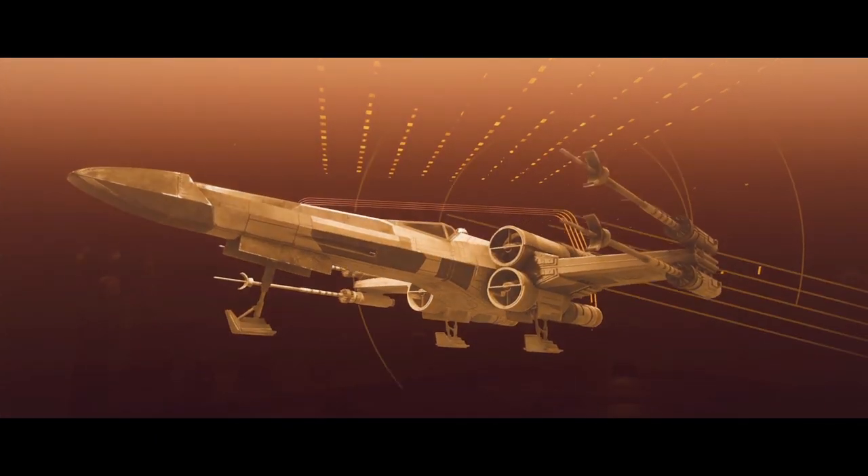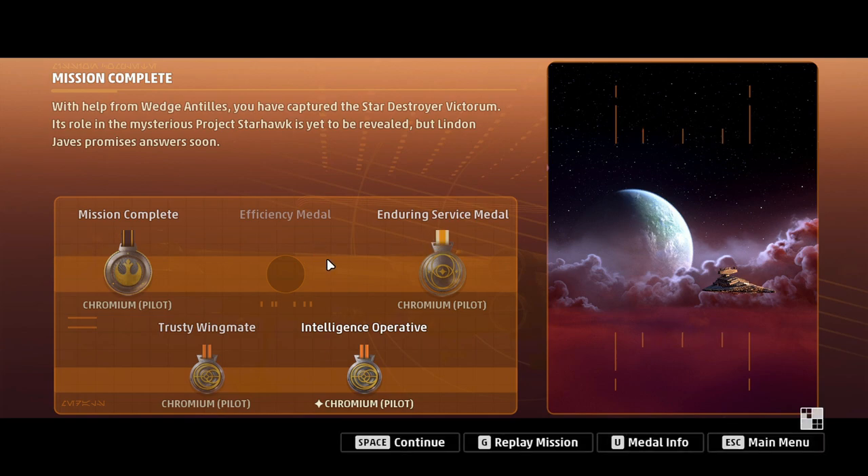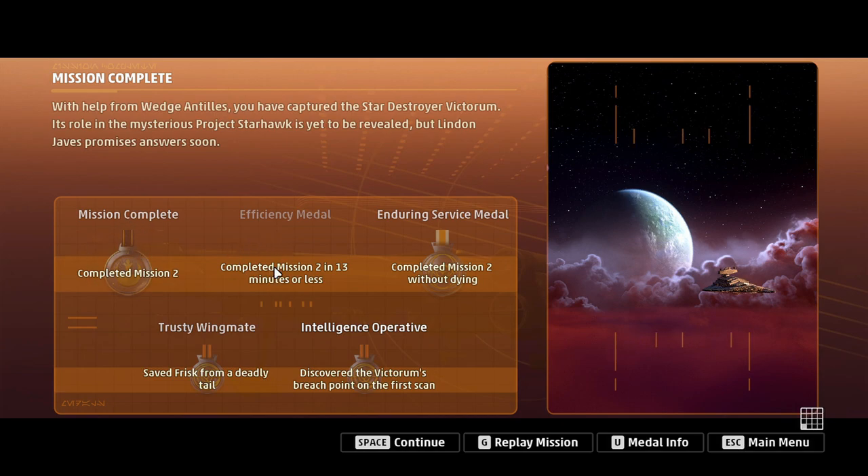That was awesome — let's see how we did. I like that transition so you know the mission is over. We got all of them except for the efficiency medal. The first medal is for completing, the second one is for completing it fast, the third one is for not dying. I discovered the Victorum's breach point on first scan — it's kind of cheating because you need to know which one it is, but in the briefing it was looking at the one in the back. I can never get the efficiency medal — honestly, it's because I'm just not good enough. Anyway, on that note, we are going to end this episode. Thank you very much for watching — this was Skies of Yavin. Hit the like button if you like it, and I will see you guys in the next episode. At some point we'll be going over to the Empire as well — it's going to be interesting and exciting. Take care and stay effective. Thank you.